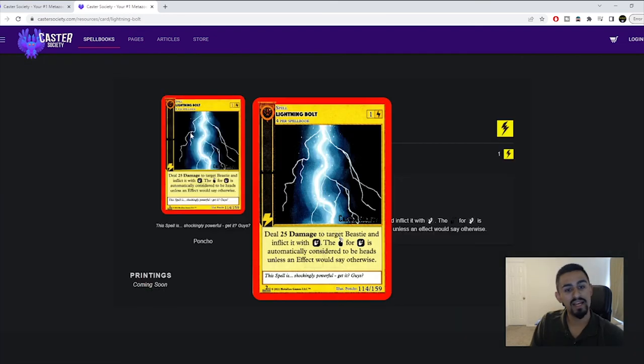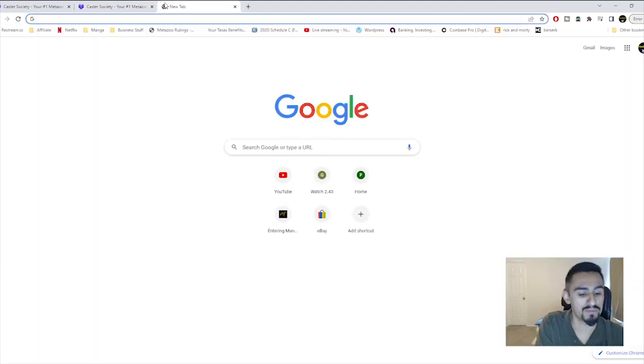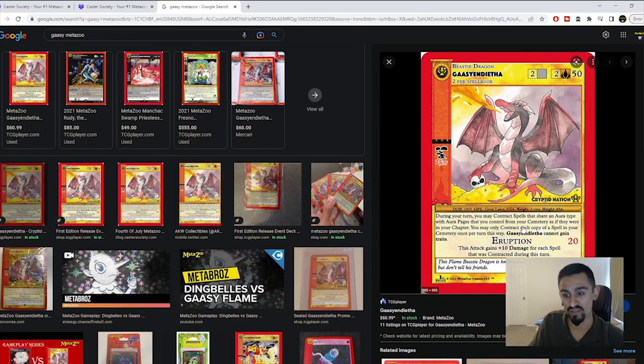Lightning Bolt is also pretty good in this side deck. It's probably for beasties with arena effects you're scared of — specifically it can stop Gasodendra. Lightning Bolt paralyzes a BC automatically and removes that BC's effect text until end of the following turn, so your opponent wouldn't be able to activate Gasodendra's arena effect. That's really solid.